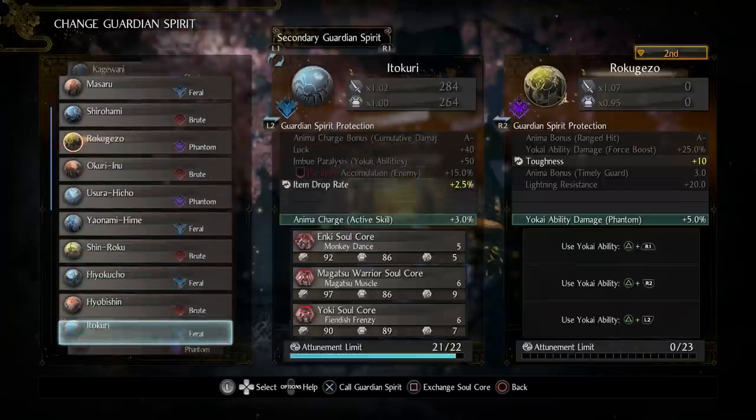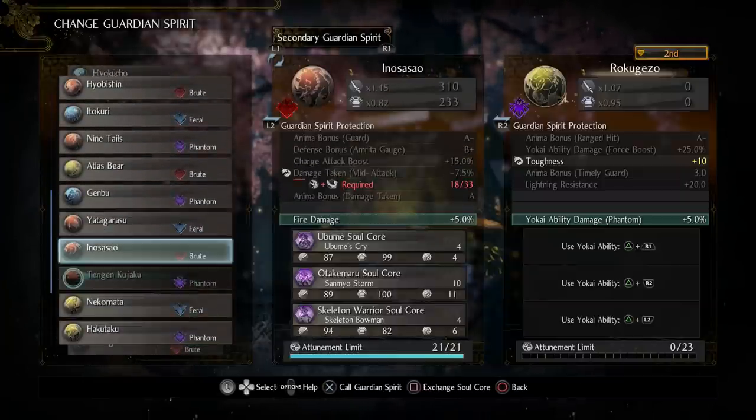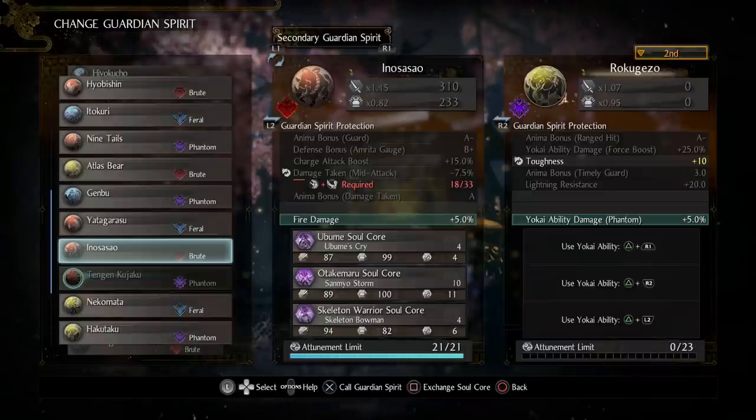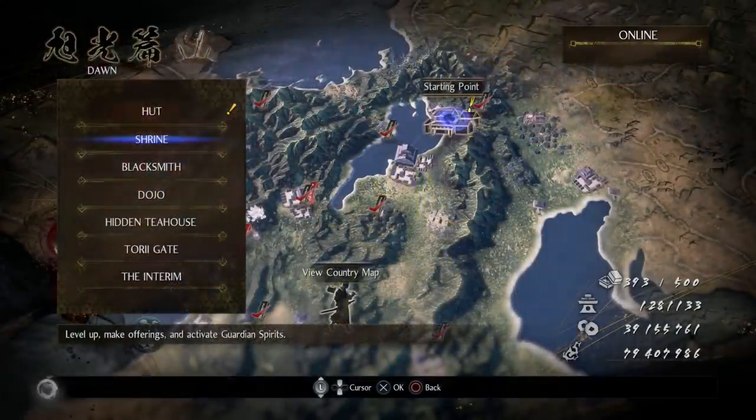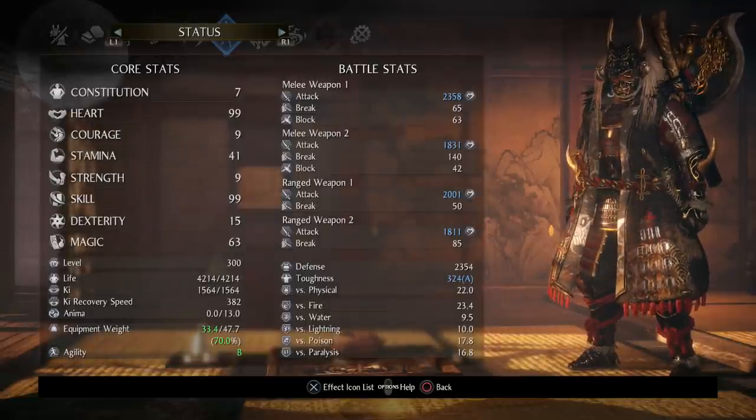They added a new guardian spirit but unfortunately it's not very good. For my secondary spirit I'm using one that gives 10 toughness — normally I'd recommend the one for damage taken mid-attack, which I really like, but I don't have the stats for that. Here's another thing: if you decide you don't want to use much magic and you're just using Extraction as your only buff, then if you put points into Courage you can equip that secondary spirit for damage taken mid-attack, which I'd potentially recommend.